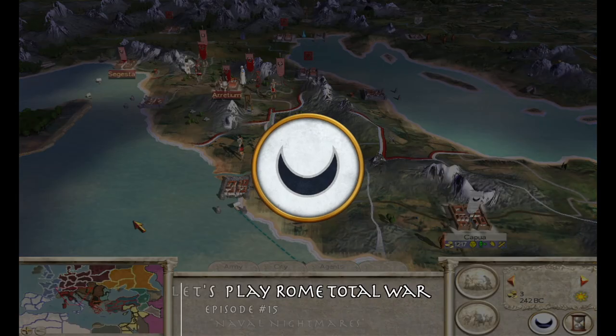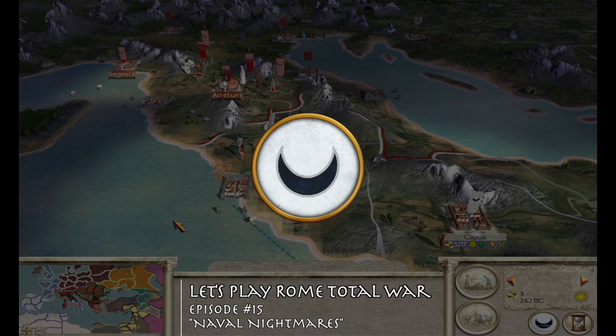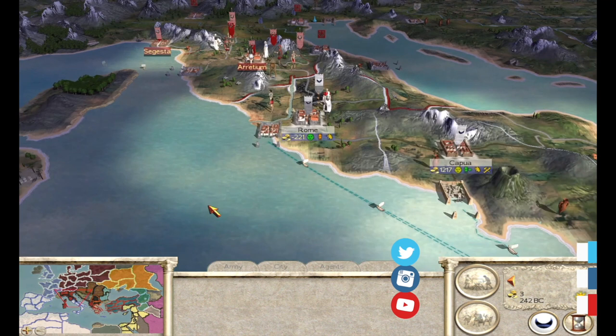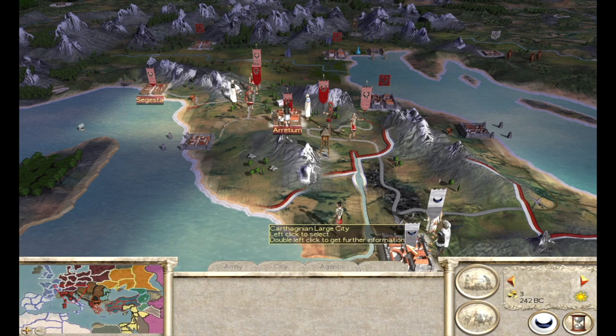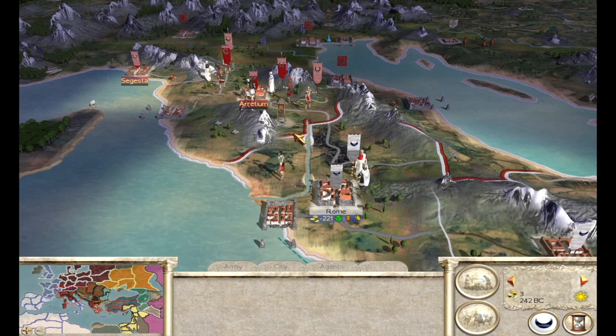Hello YouTube, Blumatona here, and welcome to episode number 15 of this Let's Play Rome Total War as Carthage campaign. Where we left off last time, the 4,000 man battle — a huge battle here at the city of Rome where we defended. There have been a lot of famous battles here at the gates of Rome, as the Julii have been constantly moving in, trying to attack with their full stack. So we're going to have to get a little bit aggressive with them.